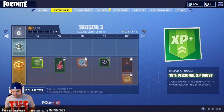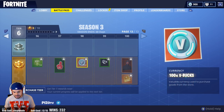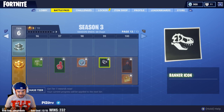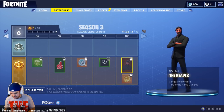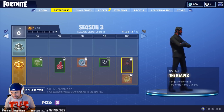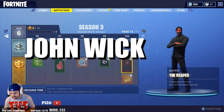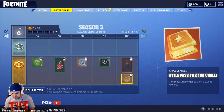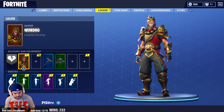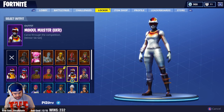We're now at page 13, going up to the level 100 Battle Pass tier. The Reaper — "Vengeance for Hire," part of the Hired Gun set. He literally looks like that dude from The Matrix, 100 percent.